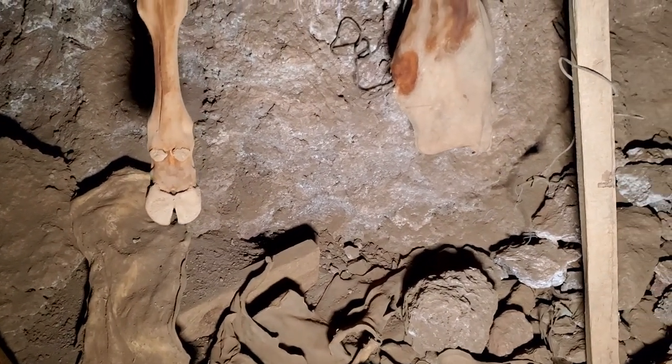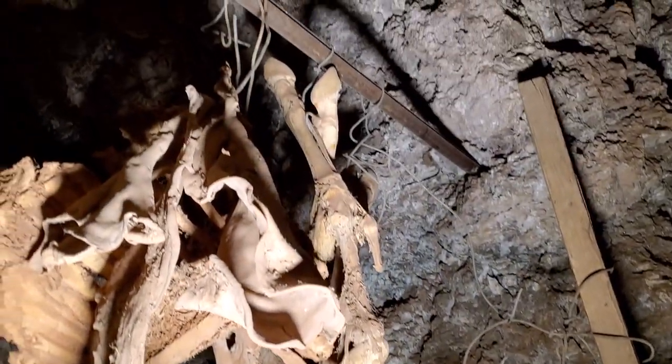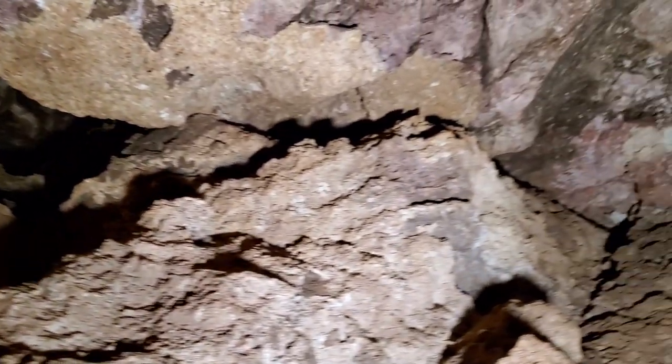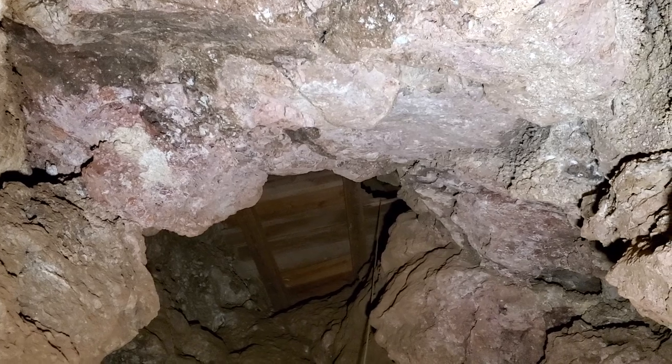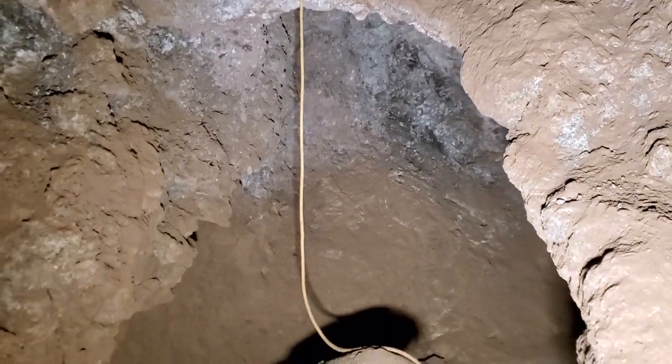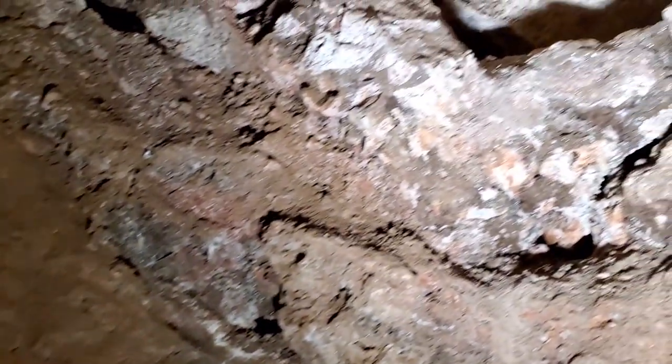We have a mummified remains of a cow in here. We might have to try to get up to that other level — we've gotta figure out which way the airflow is coming from. There's an old rope here; I don't really trust old things, but sometimes you gotta make do. The cow definitely fluoresces — look at that, a glowing dark cow carcass. Let's follow this drift.